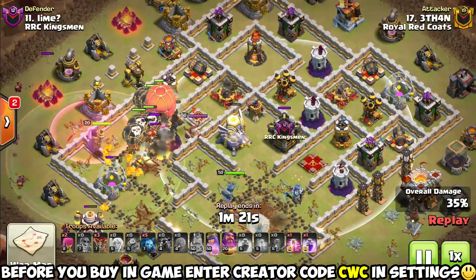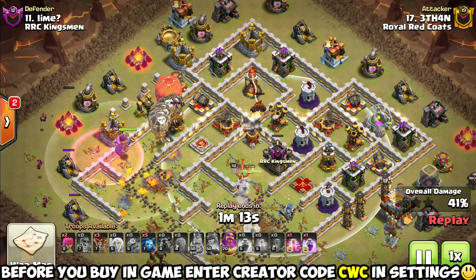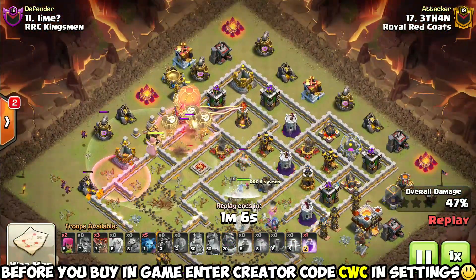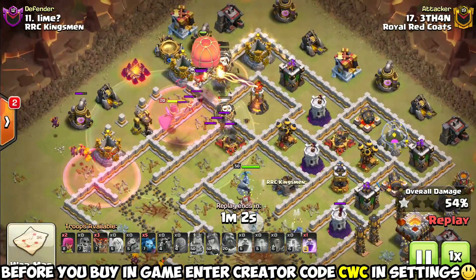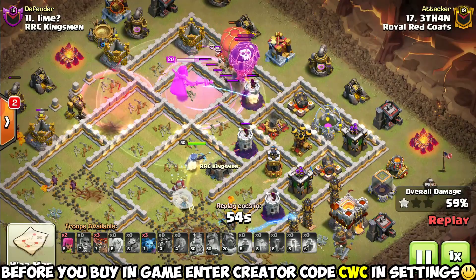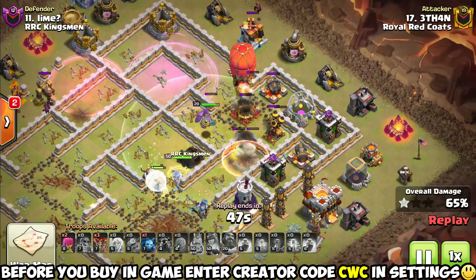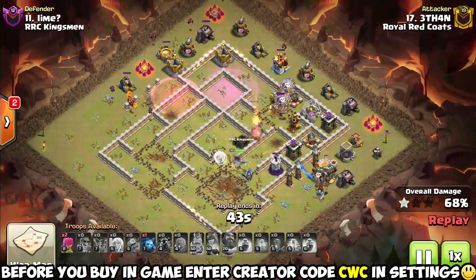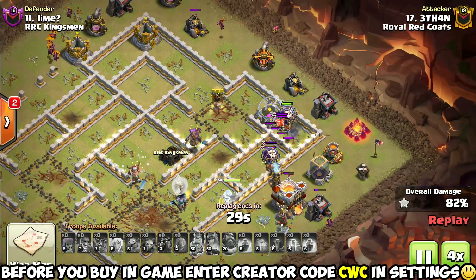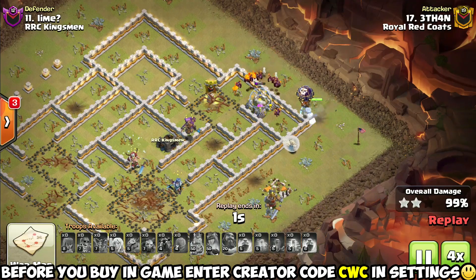We do have one more Queen Charge attack making its debut later in this video. Queen Charges in general have gotten so much stronger over the last several updates. First, we got the automatic Queen ability — the big danger before was worrying about deploying troops and spells while not missing that Queen ability, and so many times missing it caused attacks to fall short. That has become very uncommon now with the automatic Queen ability, and most smart players have already set that. Then of course the Super Wall Breaker has been a massive boost to all Queen Charges, making them easier, more accessible, and more powerful at Town Hall 11.